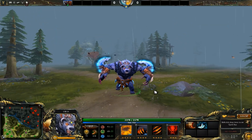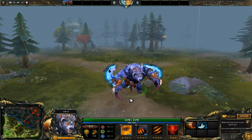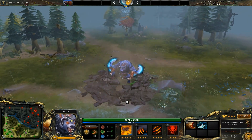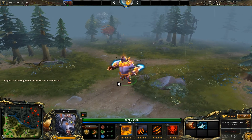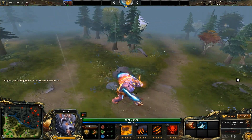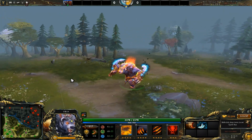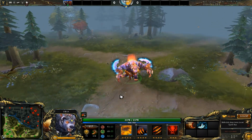Alright, here we have Ursa with the Swift Claw equipped. Let's see if anything changes. It looks about the same — it might be a slightly different effect, but I can't really tell the difference honestly.